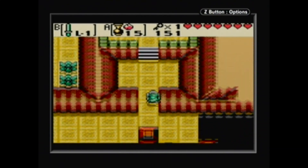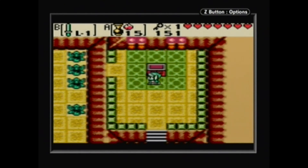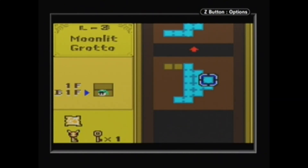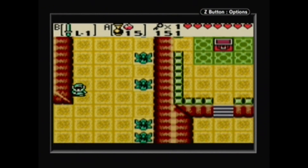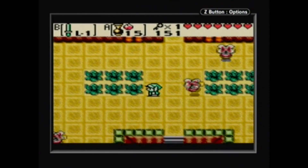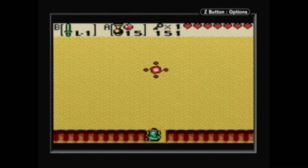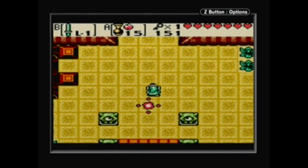Here's an interesting mechanic — when you step and get off this switch, these little things here adjust, so we need to get this facing the correct way in order to shoot through here. Interesting puzzle mechanic. Oh goodness — I think I actually missed the compass. Where's the compass? I missed it! I'm at the end of the dungeon and I never found the compass!